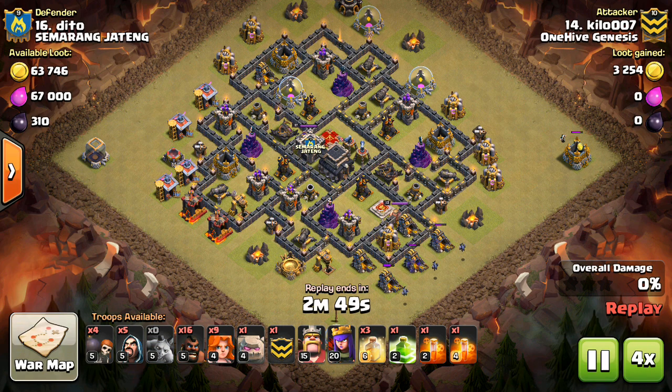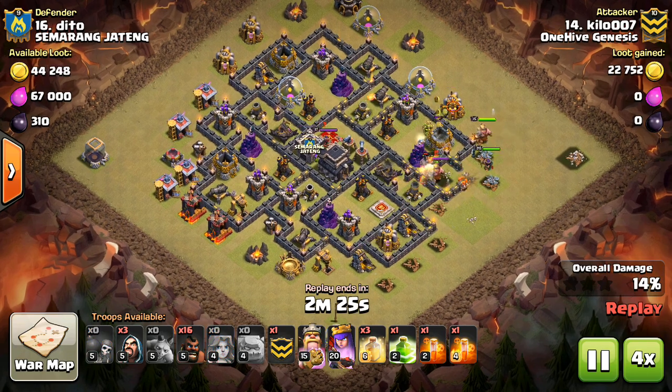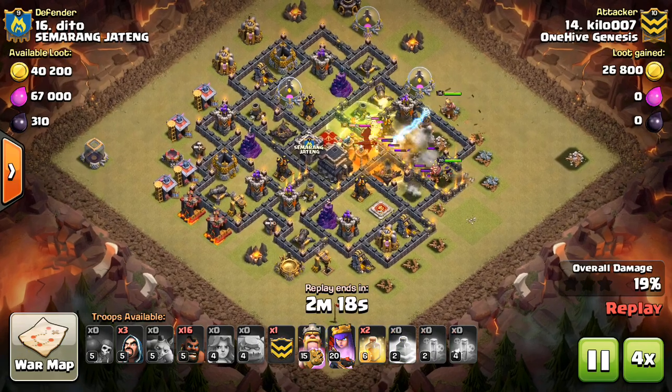Clan War mini tip number 20: back-end balloons. Sometimes you can use a kill squad to get to all four air defenses and then use balloons to target the remaining defenses without needing any Lava Hounds.